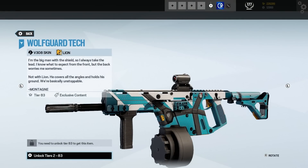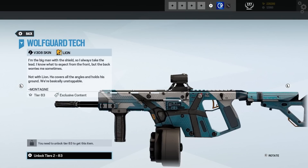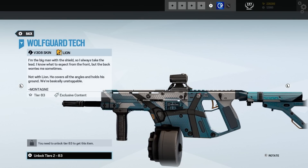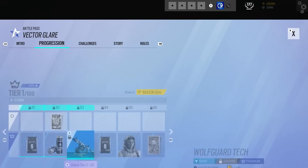We've got a Lion weapon skin here with text: 'I'm the big man with the shield, I always take the lead. I know what to expect from the front, but the back worries me sometimes — not with Lion. He covers all the angles and holds his ground. We're basically unstoppable.' Oh my god, they're basically best buds. And this skin is good — really good texture on the whole side here. Loving that.